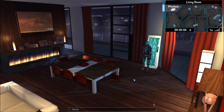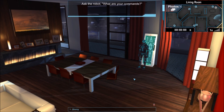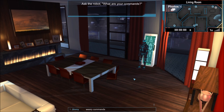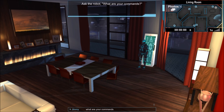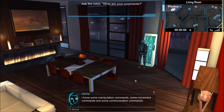Congratulations, you have just made contact with an Akagawa robot. We're asked: what are your commands? There are many commands — you can pretty much teach them how to do a lot of things, such as looking at pictures, opening doors, and sitting down. Things like that — I know manipulation commands, so I'm going to show you those now.